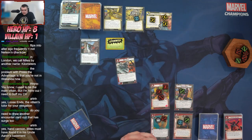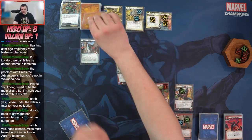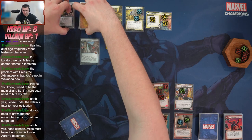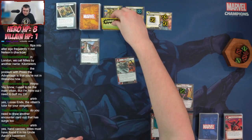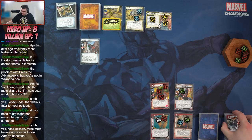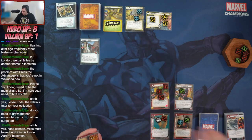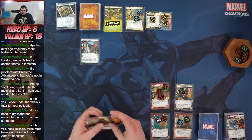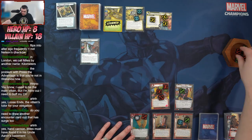When revealed we resolve the Surging Sands ability on City Streets — that goes on the counter and we mill three cards. Then Sandman's second form comes in with 18 health. We toss a Power of Aggression to put a second Hand Cannon on the table — now we're dual wielding.